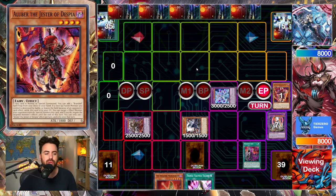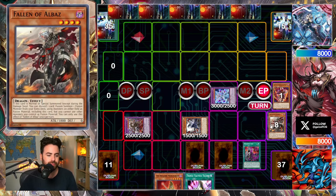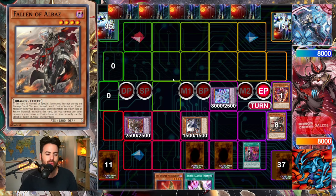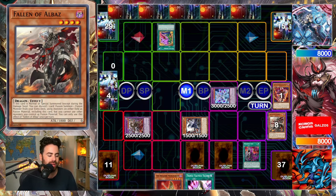What you see here exactly is the ultimate two-card combo: Fusion Deployment into Albaz. If you're new to this deck, this is the bread-and-butter best board you can do with only two cards — the most streamlined combo. Albion is going to set Retribution because we already have so much access to interruptions that we don't honestly need another one with Branded in Red.